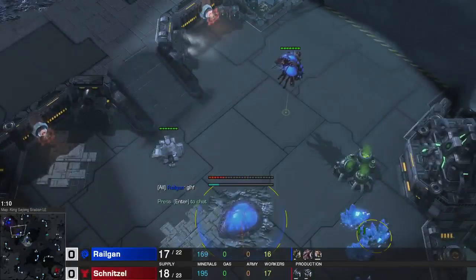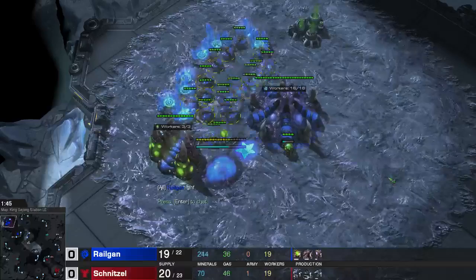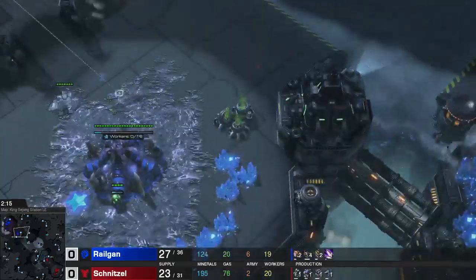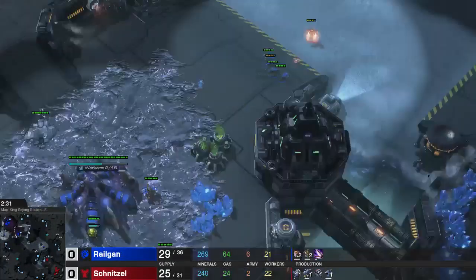This time I'm going for a hatch first into a gas pool, what you see from most Zergs. I just want to go through the start quickly. I built 4 Zerglings to deal with the Reaper, built 2 Queens — all is standard — and then a lot of Drones.